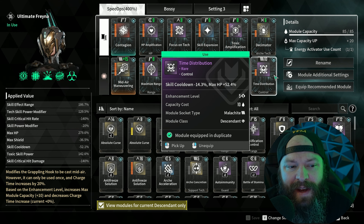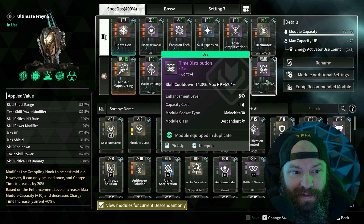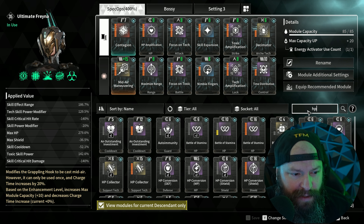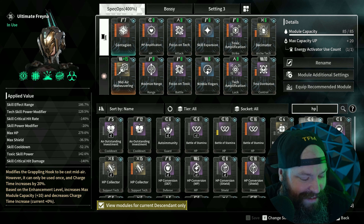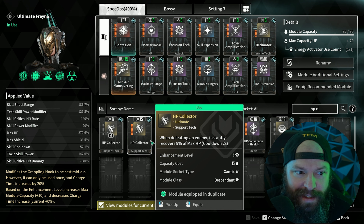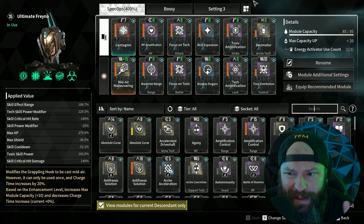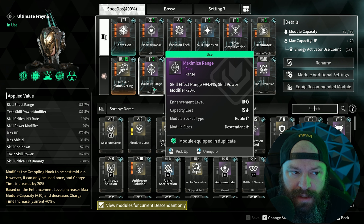This is a swing cell slot, so if you really do see yourself suffering you can add other survivability options — whether defense, or HP Collector, which gives you a bunch of HP back as soon as you kill something. But all the footage you're seeing in the background runs with this exact setup, and survivability really wasn't that much of an issue.